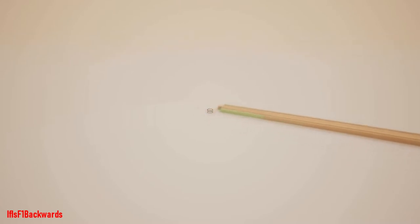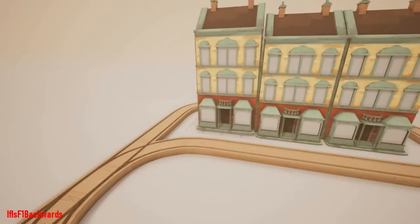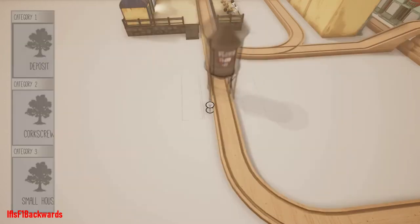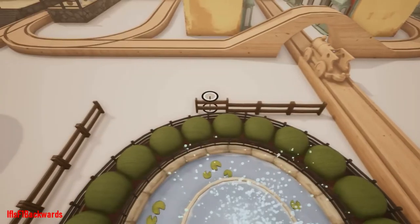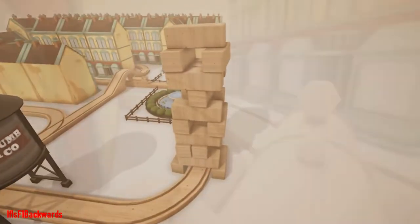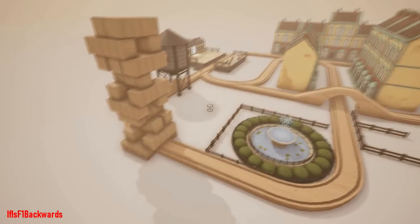Just missing out on the top three is Tracks: Train Set Game. This is another rather enjoyable and very easy game — it was released on Xbox Game Pass and people snapped it up. To be fair, if you were to play this game properly it's worth doing, as it's fun to explore, make, and create different tracks to get to locations to pick up passengers. Think toy train sets in a house — you've got it.